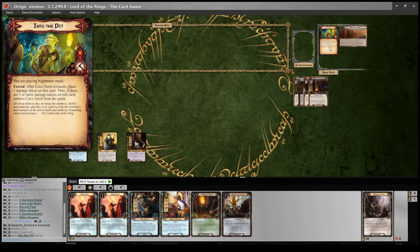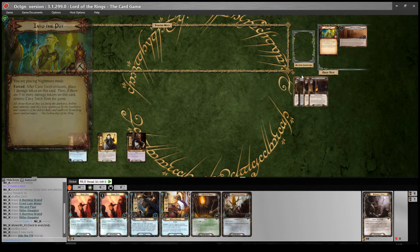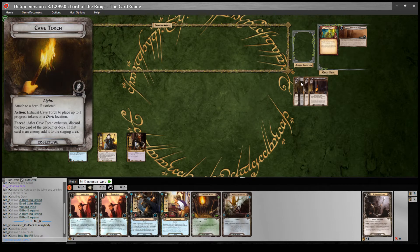One tricky element is a new forced effect on the Cave Torch: forced, after Cave Torch exhausts, place one damage token on this card. Then if there are five or more damage tokens on it, remove Cave Torch from the game. Cave Torch's action lets you exhaust it to place up to three progress tokens on a dark location, but when you do that you trigger the forced effect — after Cave Torch exhausts, discard the top card of the encounter deck; if that card is an enemy, add it to the staging area. So typically I try to avoid using it as much as possible, but sometimes you must — you might need it to travel somewhere or to place progress on a location that would otherwise cause you to fail the quest.